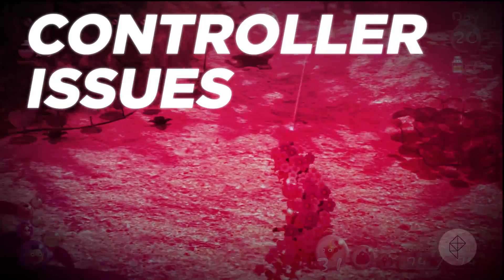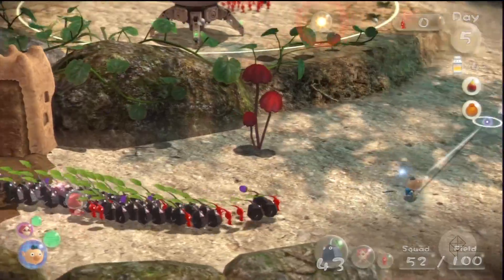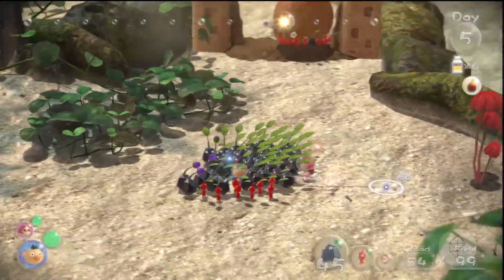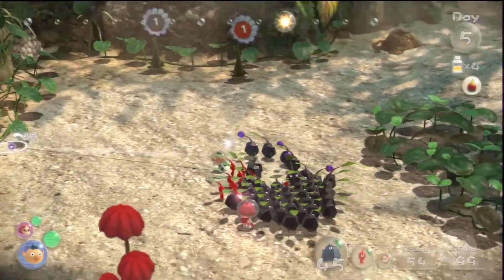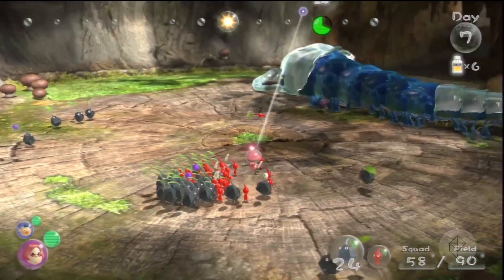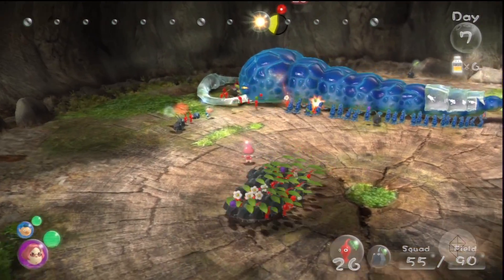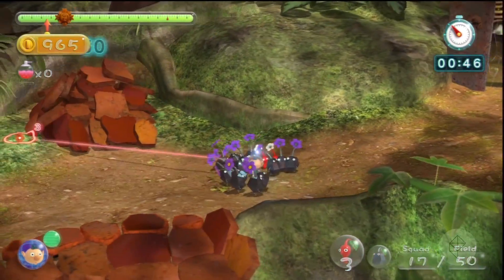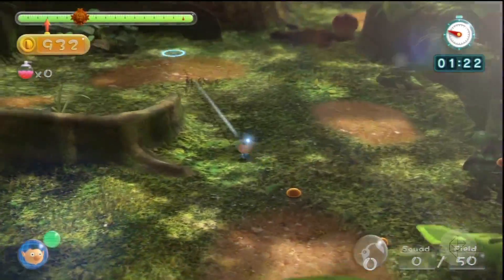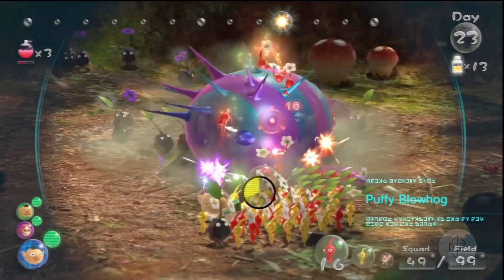As enjoyable as the puzzles in Pikmin 3 are, the actual process of solving them isn't always as easy as it should be. When I was using the gamepad, it was actually really difficult to aim, because the slightest nudge of the analog stick will send your aiming reticule careening across the screen. This is especially bad with smaller enemies or with bosses, when you need to target specific body parts. Using a Wii remote and nunchuck fixes a lot of the problems, but it makes the camera harder to control, and it also means that you have to give up the awesome map functionality on the gamepad. Pikmin 3 is easy enough that these control problems don't ruin the game, but it sucks that you have to choose between precision and important features.